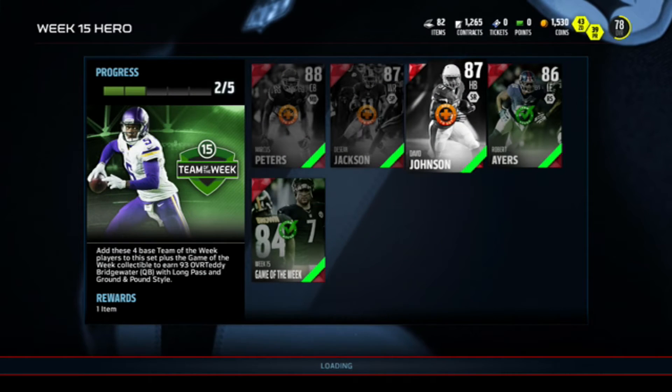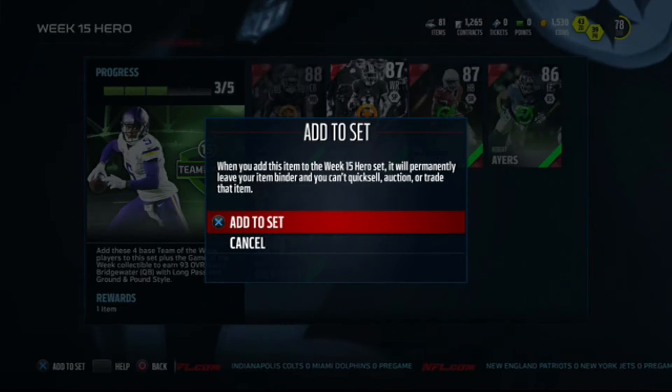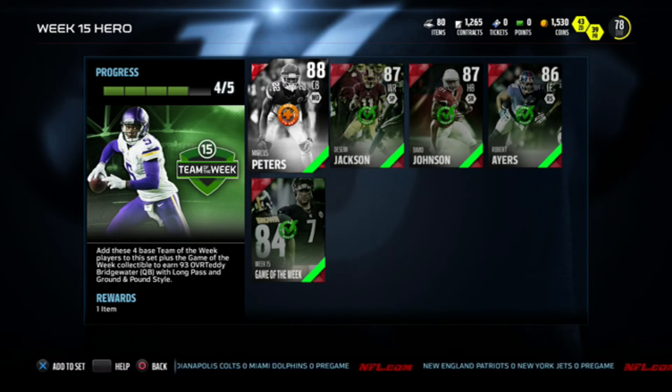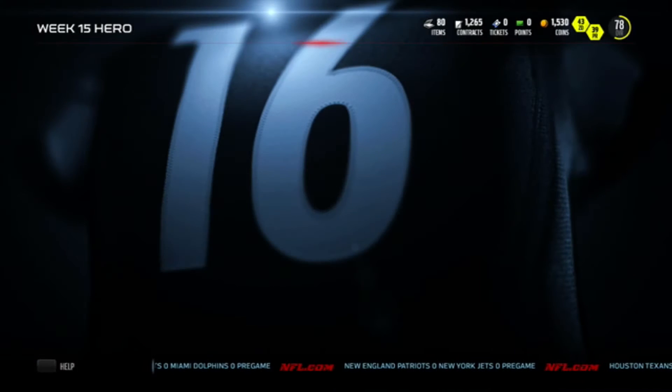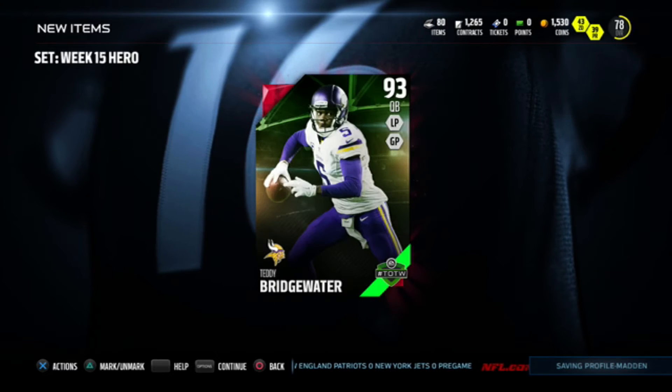We went ahead and got him — all the players were actually not that bad. We even got Peters for under 70k, so we will go ahead and put all the cards in here. I did have Tony Romo, and he went for about 30k at the time. I sold him, so we actually got Teddy for about 80k, and that's crazy.